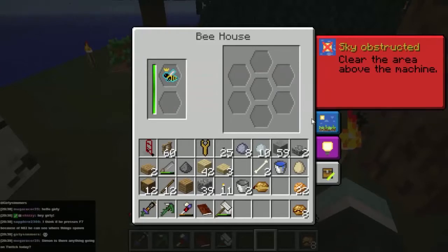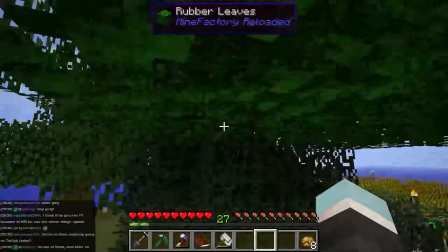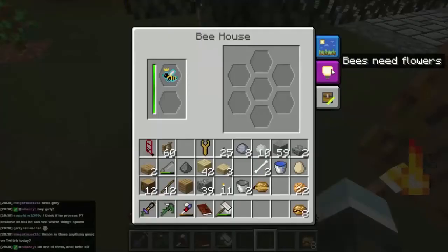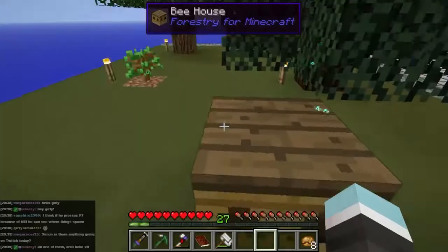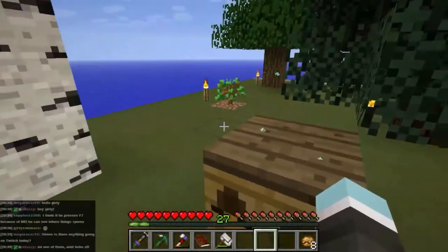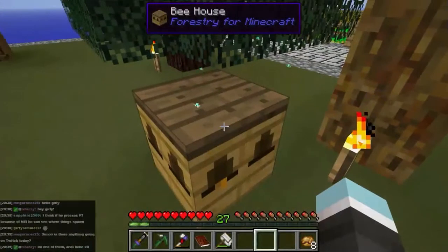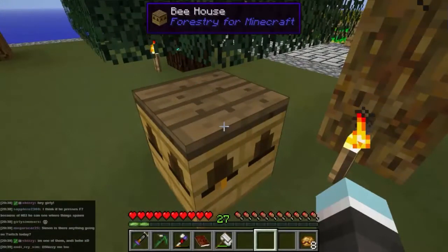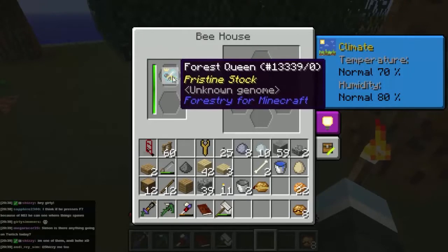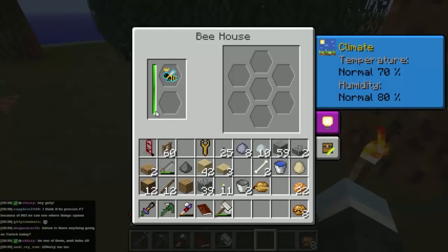Alright, so now we need to get this working. The first problem is the sky is obstructed and forest drones need to be able to see the sky. There we go, and now that is working - and if you notice, all these bees come out of it. The princess turned into a queen and the drone disappeared, so this bar on the side is the queen's life and it's slowly going to go down.